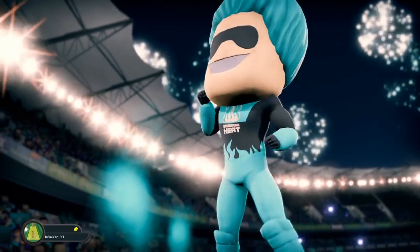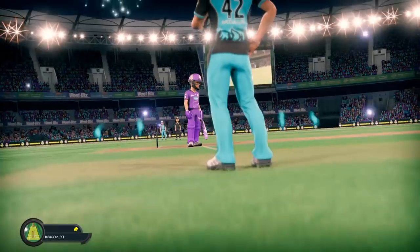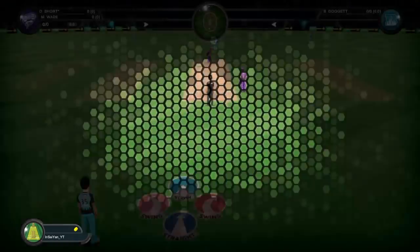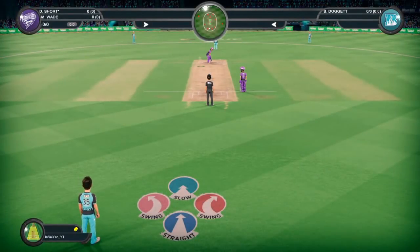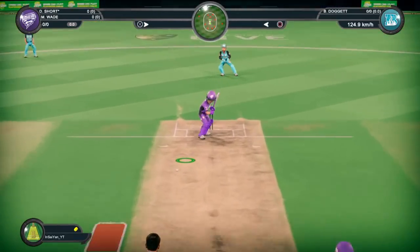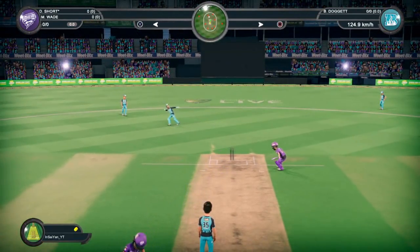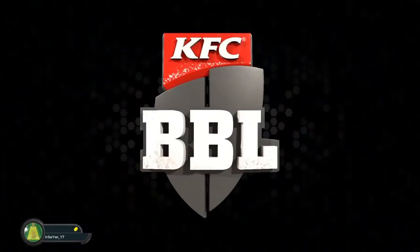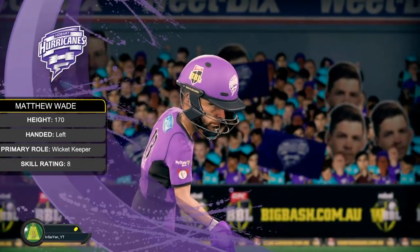I'm so used to Ashes Cricket. It's easier to show you when I actually bat the timing window. But you'll see the UI, the interface here. Obviously you use the face buttons — you move the cursor to where you want the ball to go and press the face buttons. You can also press L2 to change to off-cutters, cutters, slow ball, that sort of stuff. And then you have that little meter there.